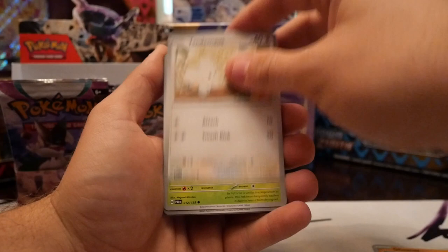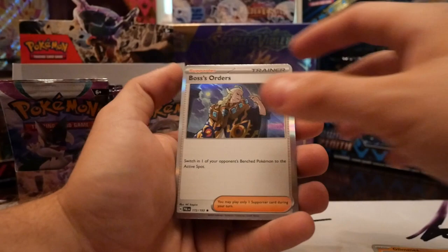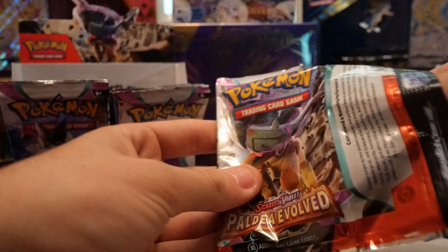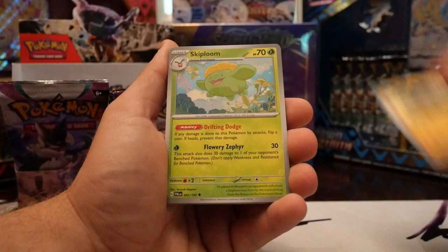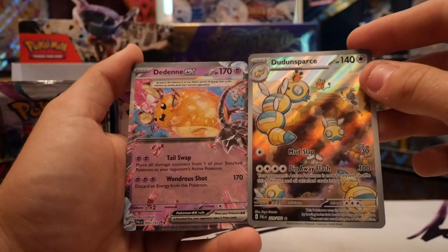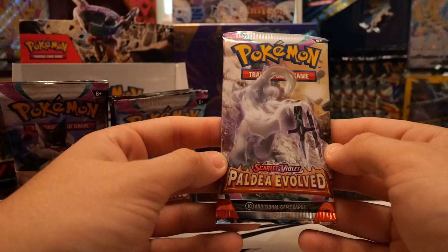We got Glimmet, Frigibax, Tandemaus, Sprigatito, Raichu, Arctibax, reverse Boss's Orders, Sandygast reverse, and a hollow Boss's Orders. After this pack I'm going back to the front. We got Super Rod, Luvdisc, Snover, Fletchling, Paldean Tauros, Skiploom, Dendra, Palmy reverse — we got the alt art Dudunsparce along with the Dudunsparce EX! Let's go! Okay, finally got something — and it was a double hit pack, so can't complain too much with that.